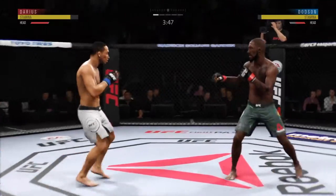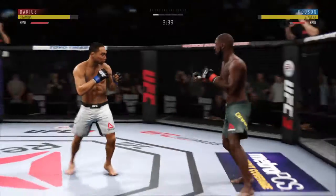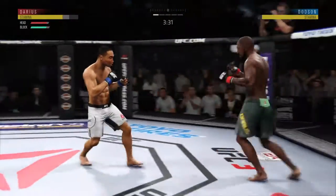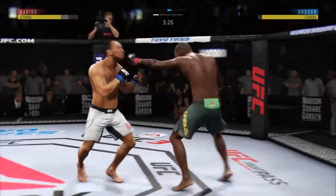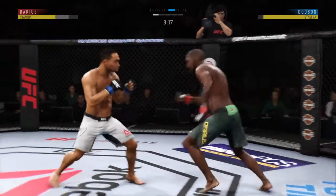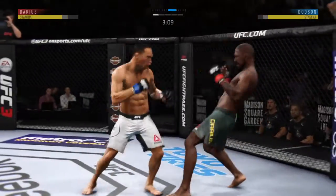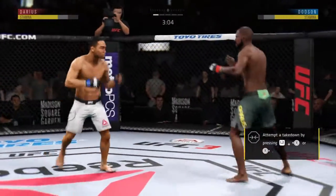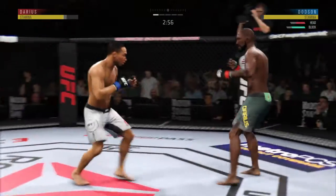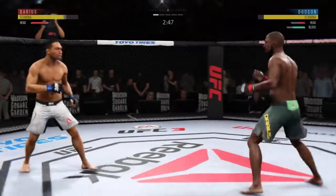He's got him hurt here. Really threw everything into that uppercut but fell short. Switching stances here. Tags him. That shot blocked by Dodson. He's able to slip the left there. They are trading huge punches here. Dodson's cut is getting worse — the cut man chomping at the bit to get in there. He'll have to wait for the break between rounds if we get there.